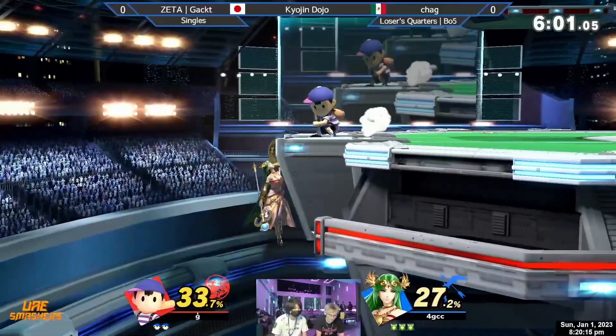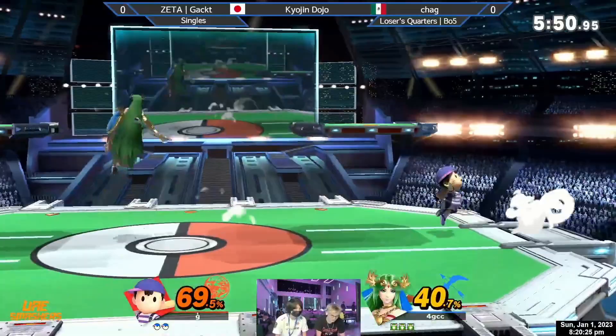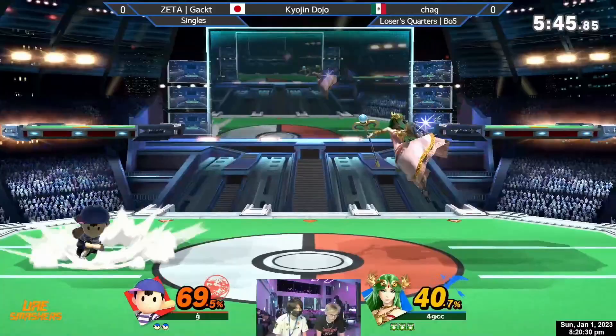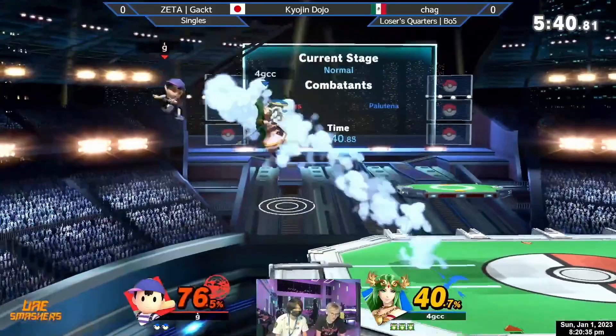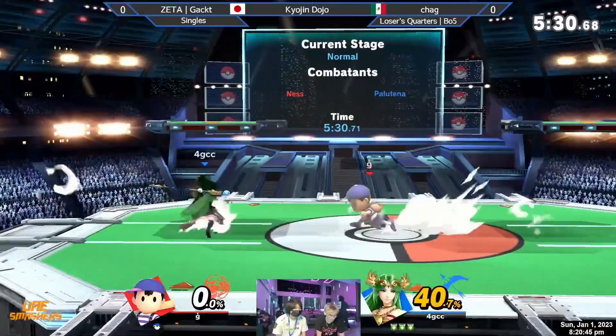Ness has a pretty quick get-off-me nair and a pretty quick stringing forward air that could be good in neutral against Palutena if she's not facing away with the back air. And even if she is, you can time it right off of a parry. A big important thing is that Ness has to utilize real proper fundamentals in a matchup like this — I want to see back airs get parried, rising PK fires off the ledge to stuff out Palutena's recovery, and good solid bread-and-butter ledge traps.